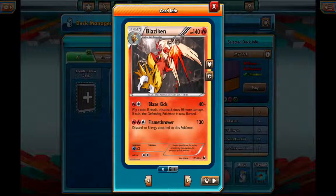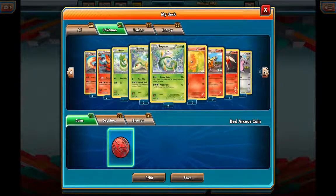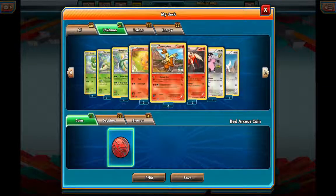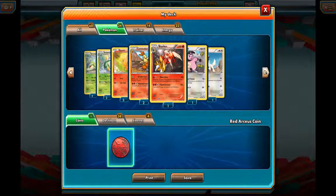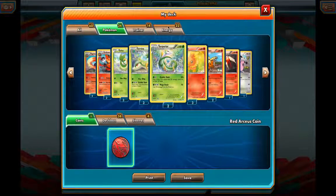Pokémon like Blaziken need two fire compulsory for Flame Tower, plus another energy of any type. You cannot directly summon Blaziken during the card game - you first need a Torchic, then evolve it to Combusken, and then to Blaziken. You cannot summon a Stage 1 or Stage 2 card directly; it has to start from a basic card.